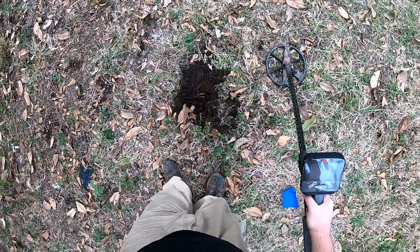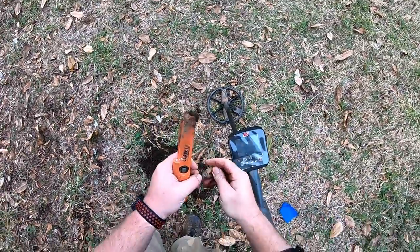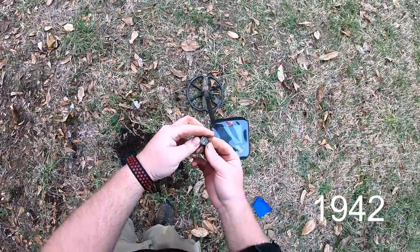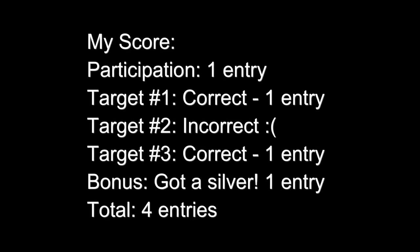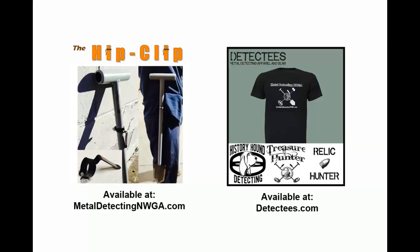All right, we've got it out of the hole. And there we go — it is a dime. And that's actually a silver dime, how about that? That's going to be a mercury dime. I don't have my glasses with me. All right guys, that's how you do it. We'll see you next time.